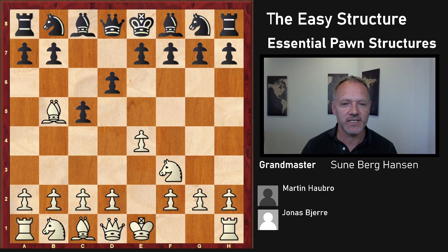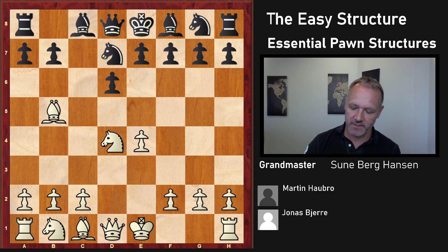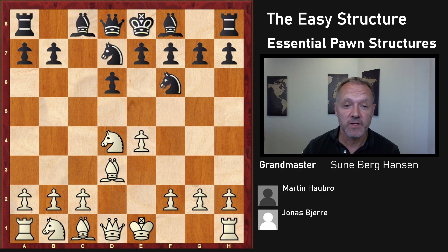Here is the Moscow variation — this could be a part of our repertoire. He goes D4, C-takes, and Knight takes. That's very different from what we usually see in this situation — it's normal for White to take back with the Queen. And here comes a very surprising move: Bishop D3. White is essentially saying that putting the Knight here is somewhat bad. In normal Sicilian, you can also go Bishop D3 against Knight F6 instead of Knight C3.